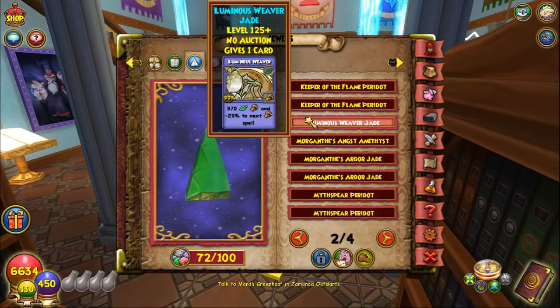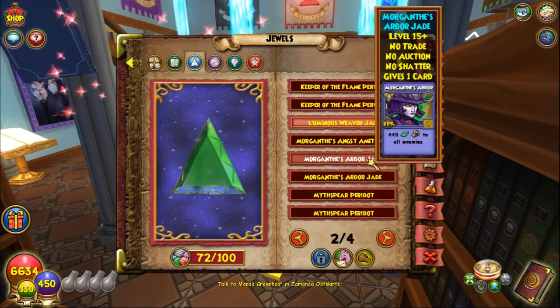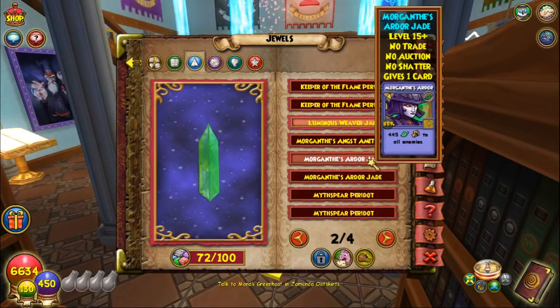I'm probably not going to use this item card because if you take a look at this, I already have Ardor Jades. That's probably the most desired AoE card for Life wizards since it's guaranteed — you don't have to buy TCs and it doesn't come equipped with a pet that you would always have to equip.